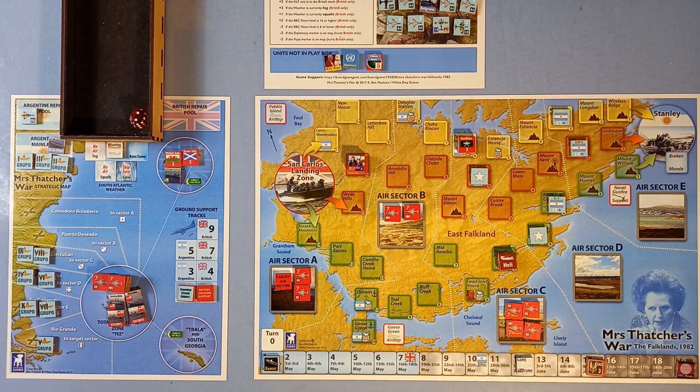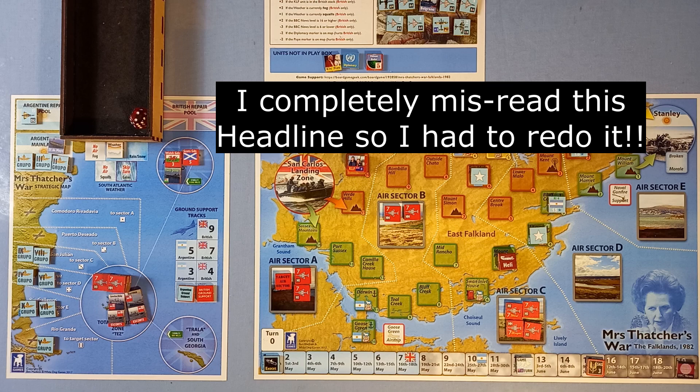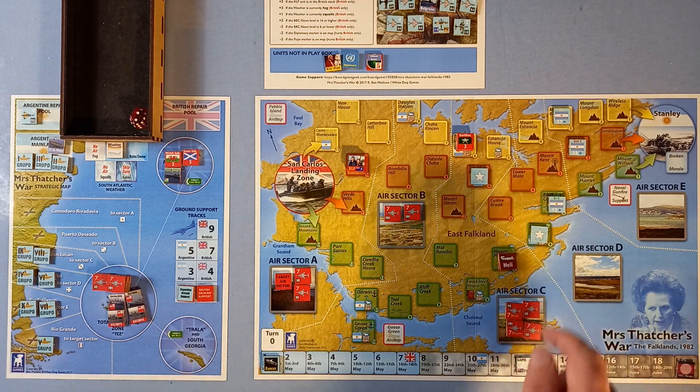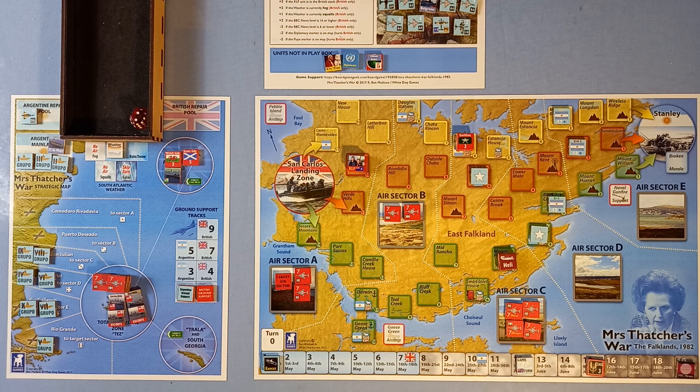Fleet Street Demands Results: public opinion, goaded by the media, wants to see visible progress in the war. If the San Carlos landing zone is not yet British controlled — no, we're okay, we've got that. If Darwin is British controlled but you do not control Fitzroy — no, we don't control that, you fail. And if Goose Green is British controlled but you control fewer than one camp adjacent to Stanley — Wireless Ridge, Tumbledown or Mount William — well, we don't control any of them. So we failed. If you fail, roll a die and subtract it from the BBC News.